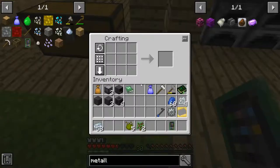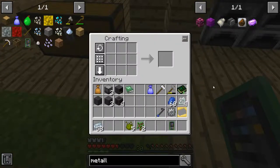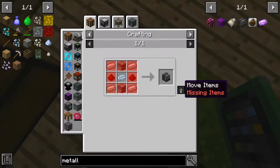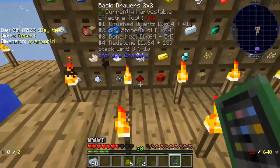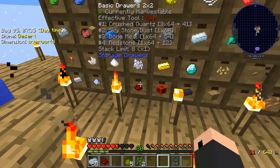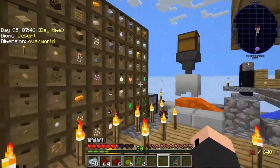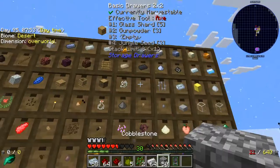Alright, I got some osmium now so let's build this thing. Wait, wait - what did it say? Okay, iron, stone, and the same other stuff that I was talking about before.